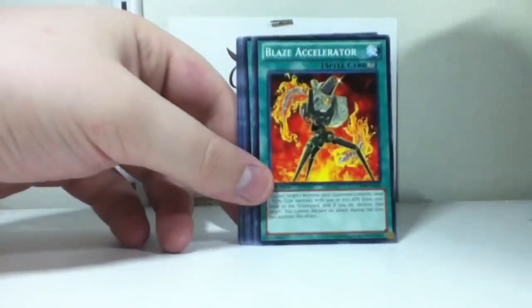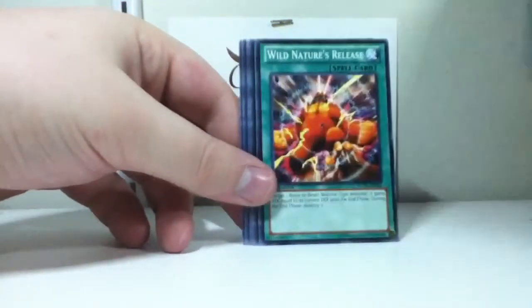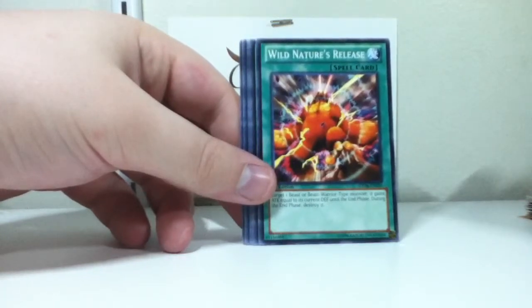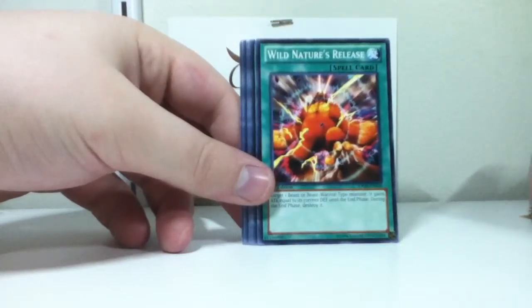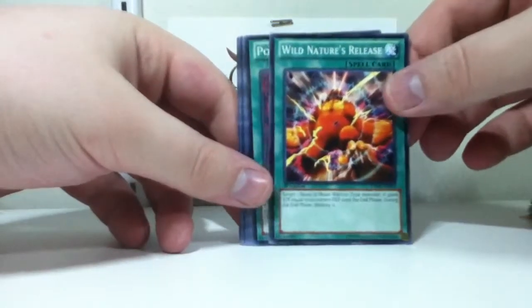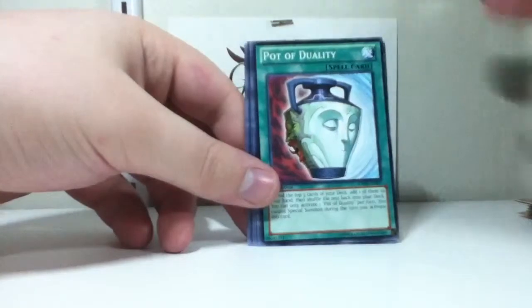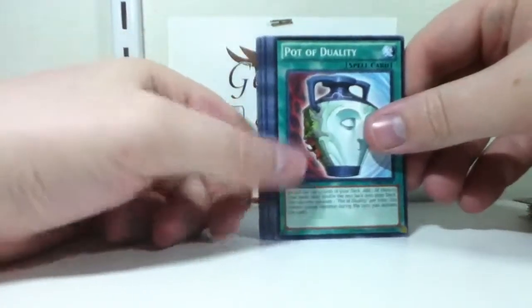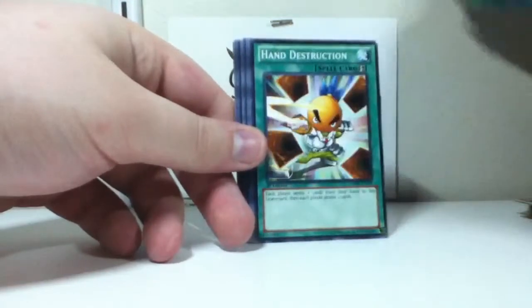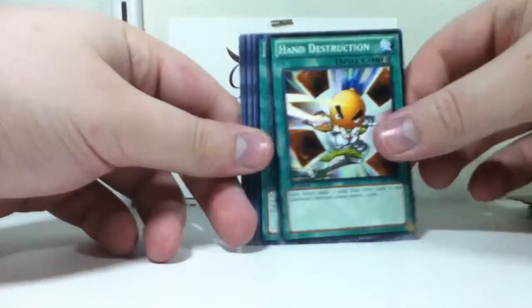Rekindling — nice. Blaze Accelerator. Wild Nature's Release — I think this was a Super Rare or Ultra Rare at one time, possibly not. Finally my third Path of Duality; it looks good as a Common. Hand Destruction.